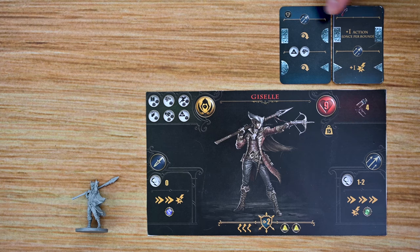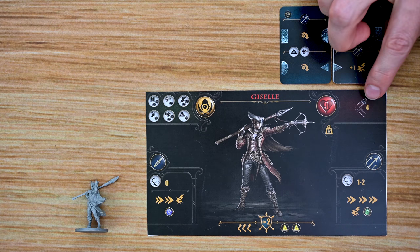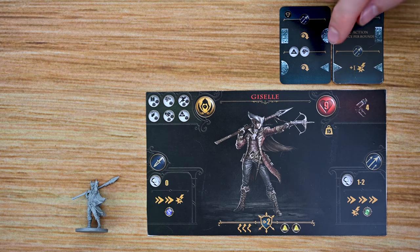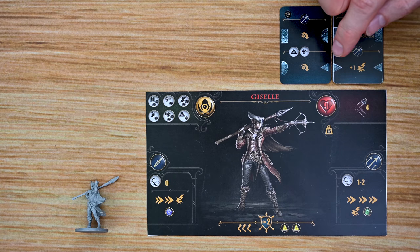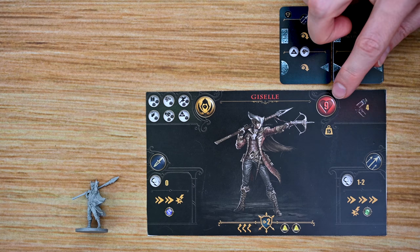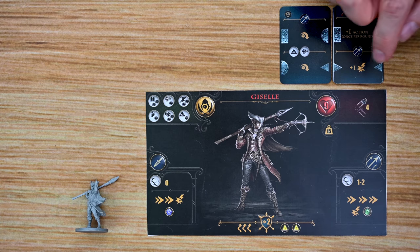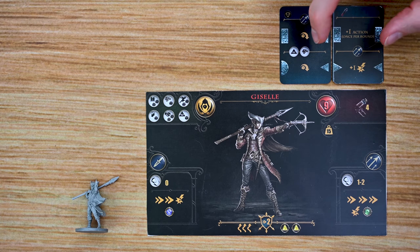Each character is also going to have different ability cards that they rearrange at the beginning of their turn to line up the symbols. When those symbols line up you can use those abilities by spending blood vial tokens. There is a cost to this — each time you spend a blood vial token it breaks, and when you get a certain number listed on your card it converts to a wound, so your character will take damage over time by using these. But some of these are very powerful abilities.